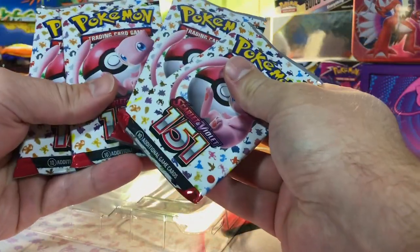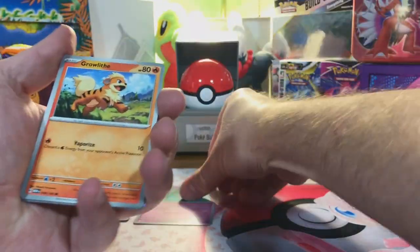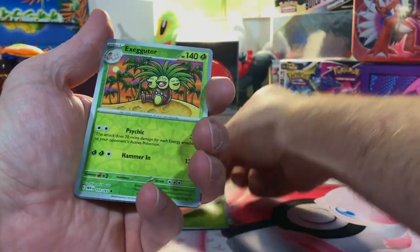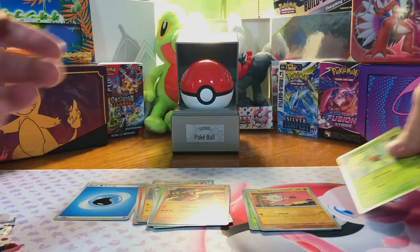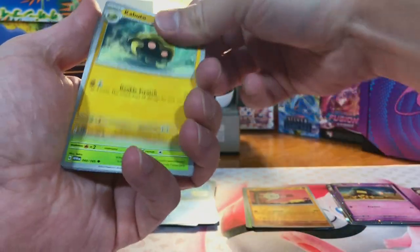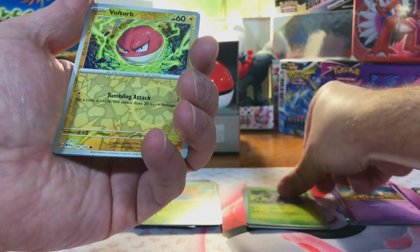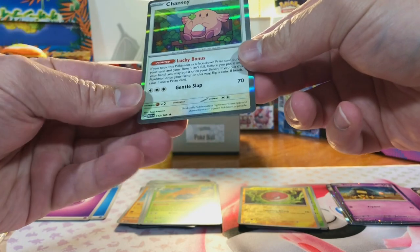Alright, we got our four packs. There's a code card. Let's see if we can get any specials this time around. Exeggutor, Mankey, and Beedrill. Nothing. Alright, let's go. I think we got something back there. Alright, we got a Pinsir. We got a Voltorb. Aw, man. Got psyched out by the Silver Borders.